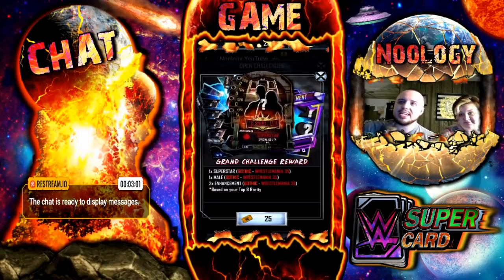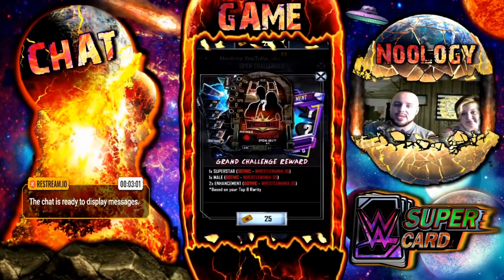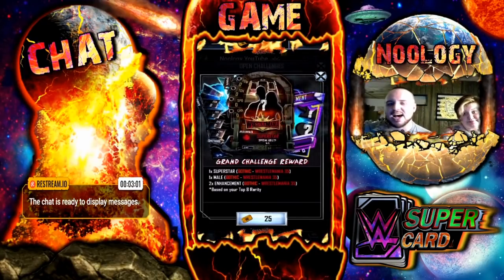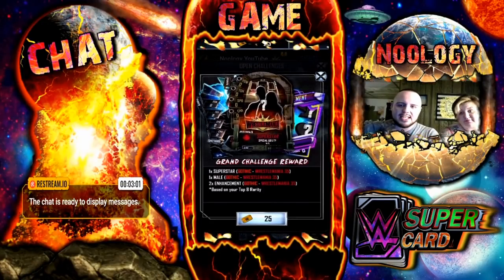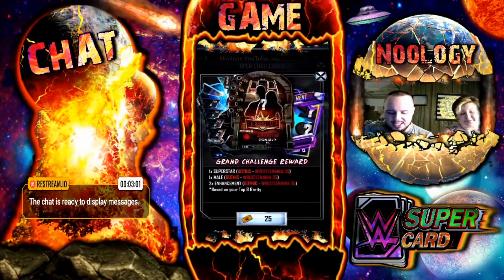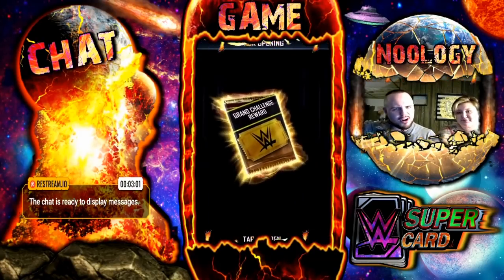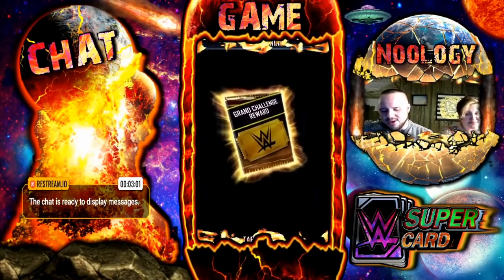My dad has been having insane luck. He literally has like four Cataclysm pros, or maybe even five — he has quite a few. He's already Cataclysm plus plus, so my dad is very lucky. He's been getting really lucky with his pulls lately from the Grand Challenge reward packs, the events, the Platinum packs, stuff like that. He doesn't play any other games besides Super Cards — he's the Super Card Slayer. Seth Rollins is the Beast Slayer; my dad is the Super Card Slayer.